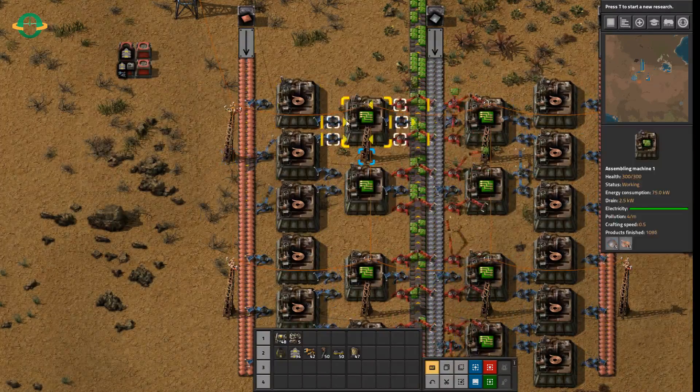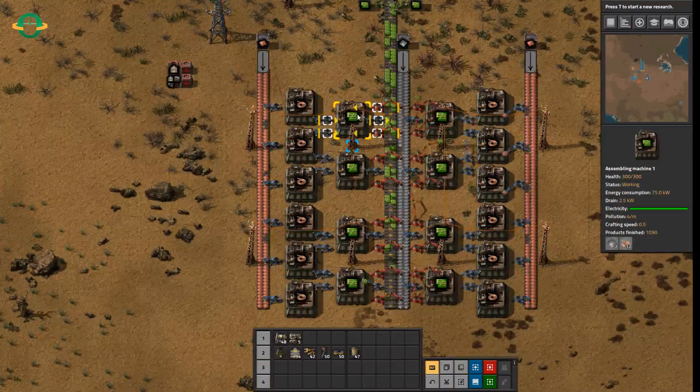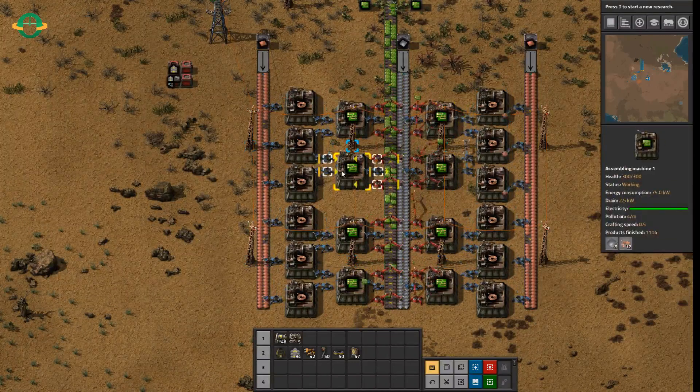That is the ratios we needed. If these are producing two a second and we've got eight of them, so they should be producing 16 a second. And you're probably asking, why isn't this belt full then? Why is this belt that can only handle 15 items a second not full when we're producing 16 green circuits per second?